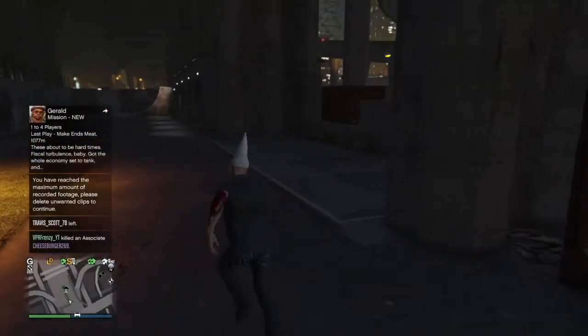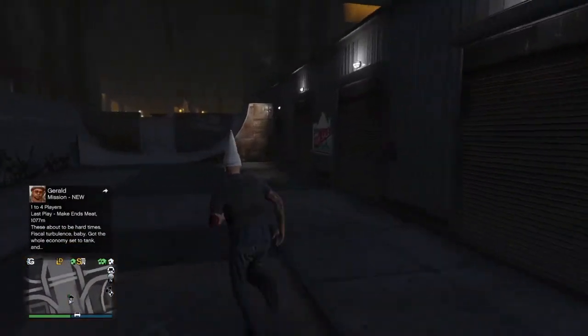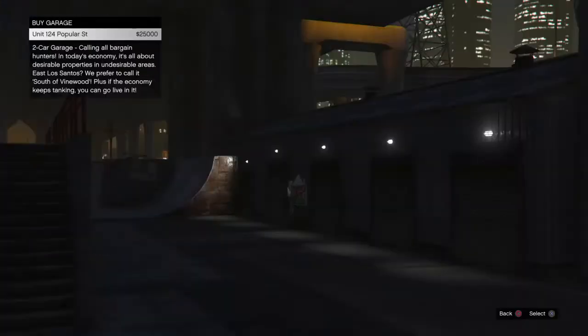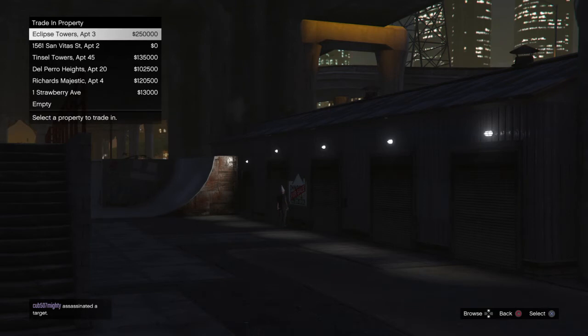There are a lot of people trying to do it and if you're not in passive mode they're just gonna try to kill you. So go to this one right here — Unit 124 Popular Street, it's 25K.